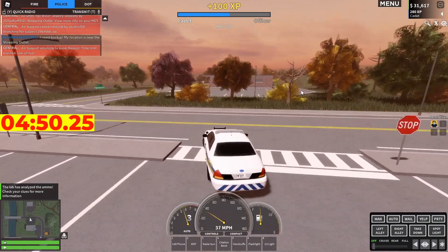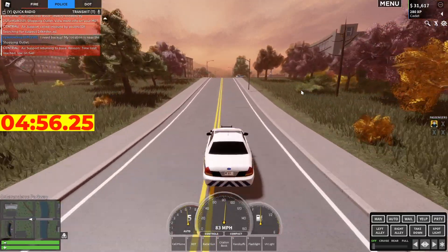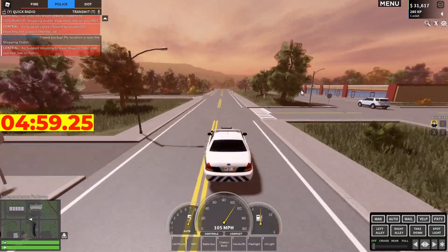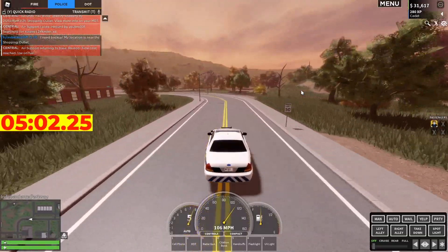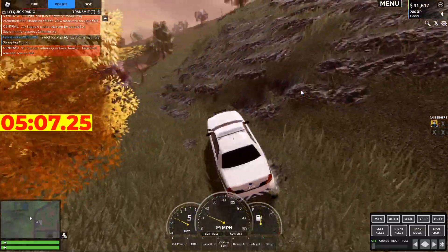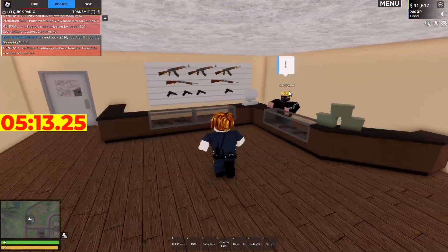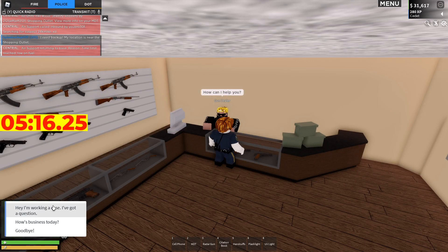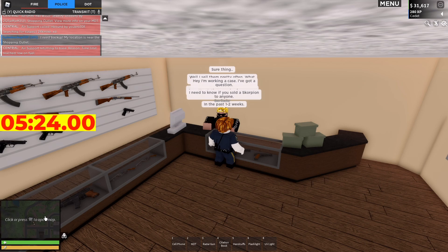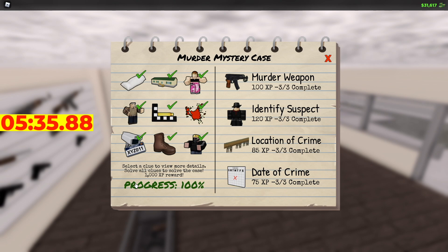The ammo casing analysis is back — let's go, let's waste no time. I know exactly where I'm going so I don't even need to check the clues. This is the last leg of the quest, boys — this is going to reveal the true time. I'm cutting through the brush line here. I overshot, but it's okay — we are here and that's all that matters. Talk to the gun dealer and this should be it. And just like that, all of our objectives are complete: three of three on every single category — murder weapon, identity, location, and date of crime. Stop the time!